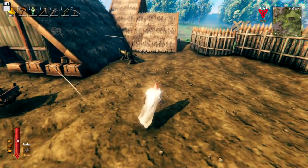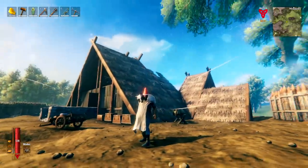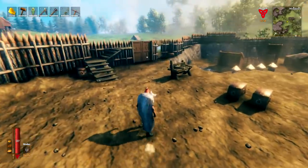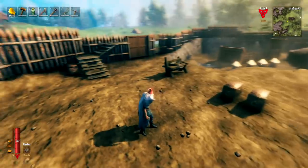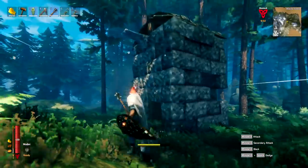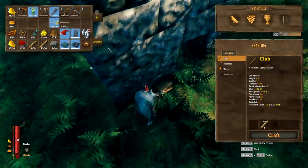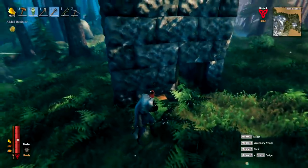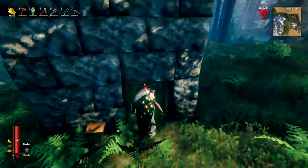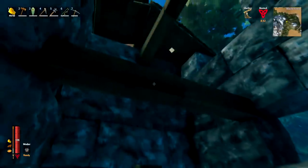Now I want to end this video with five more tips. When exploring, you'll find structures with barrels outside — I didn't know until recently that you can smash these barrels open and get some pretty cool loot from them. We got tin ore, some resin, and I've also found coins and other ores in them, so definitely useful to check out when exploring. These structures also have chests in them if you didn't know that.